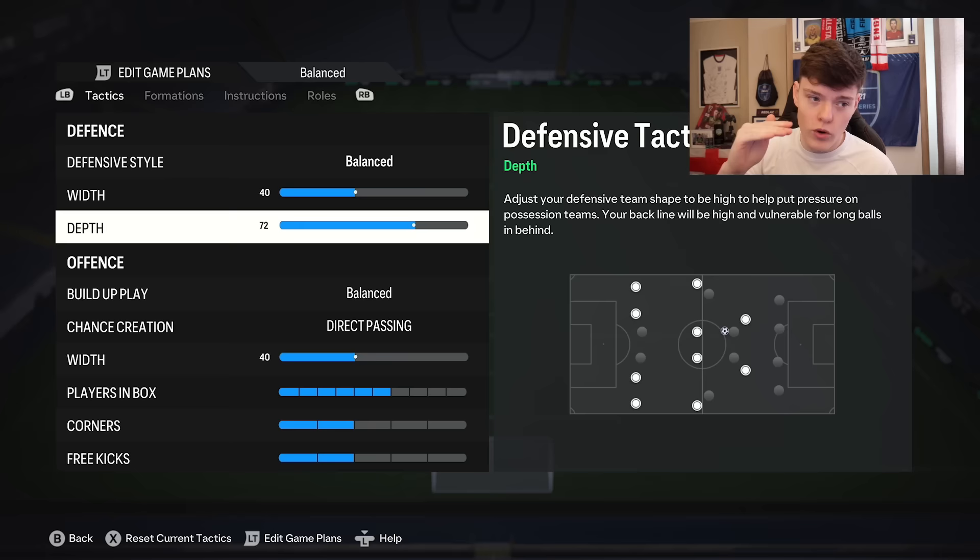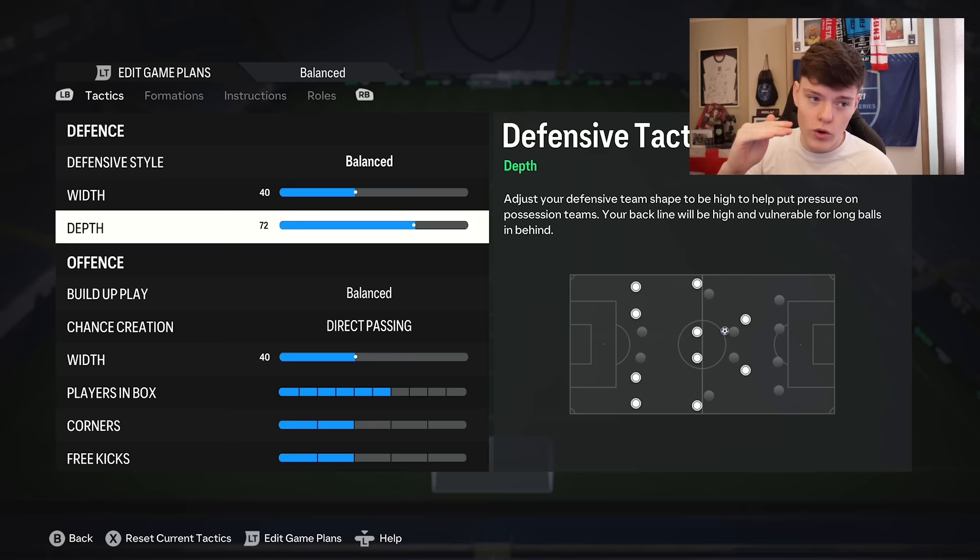Depth — I've personally gone for 72, because anything above 70, so 71 or 72, is the lowest point you can put it at which makes your team auto-offside trap. For casuals at home, you won't really know how to offside trap using the D-pad — that's down and then down again, and it's very hard to master. 72 depth is perfect: the team pushes up, which means you can press even harder, and if your team drops too low it's just so easy for your opponent to pass the ball in or pop a finesse from deep.